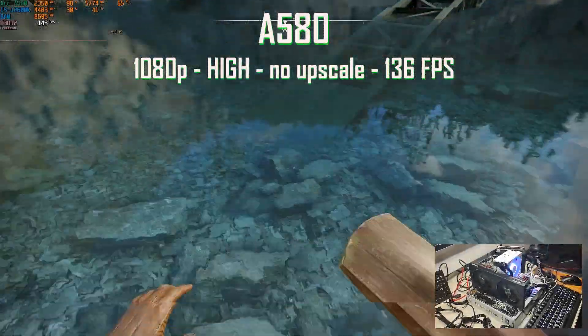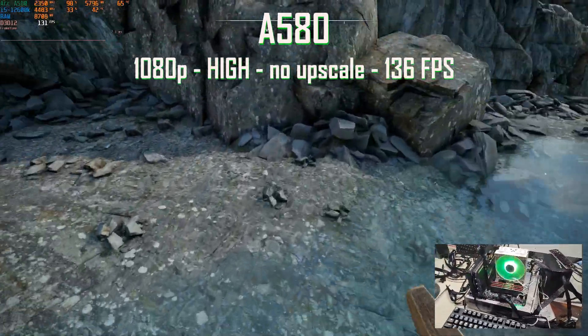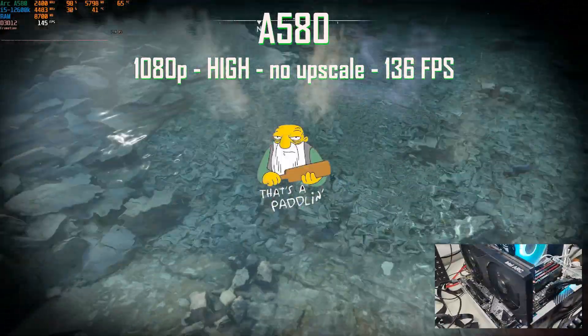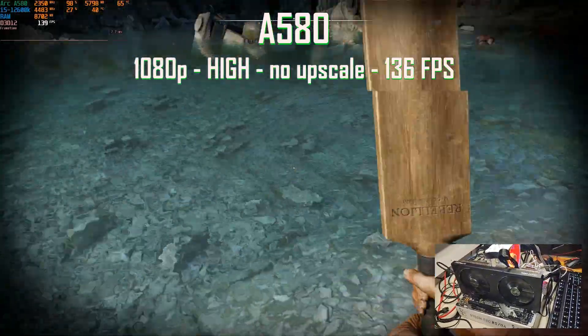Next up, we have the A580 — still one of my favorite Intel Arc GPU cards. At 1080p and high settings, we have an average of 136 FPS. The GPU is packed at 99%, using 5.8GB of VRAM out of 8. This is magnificent — a really good result.